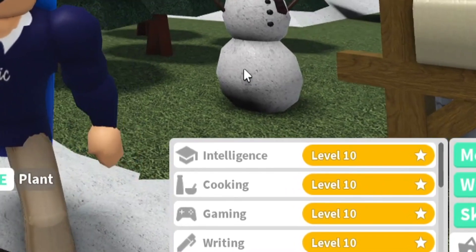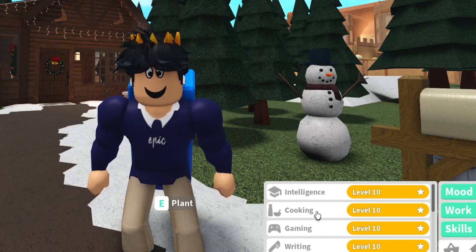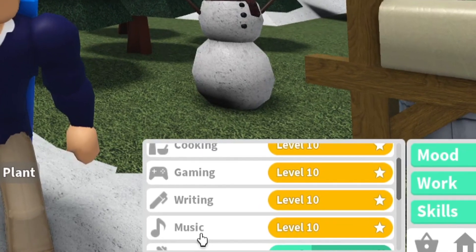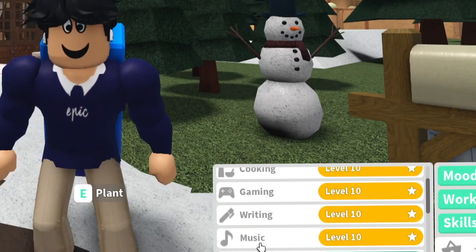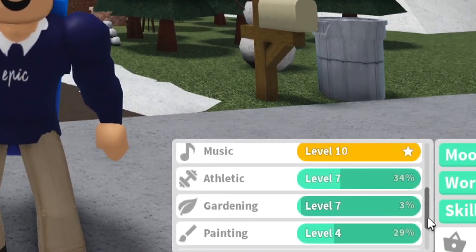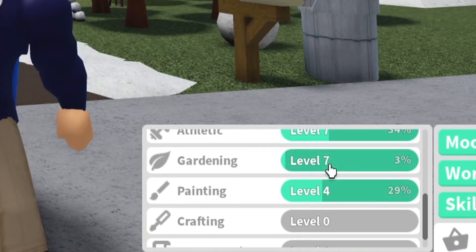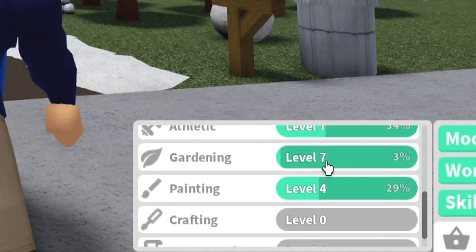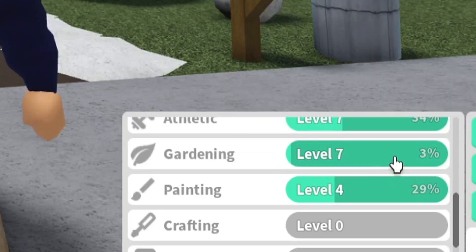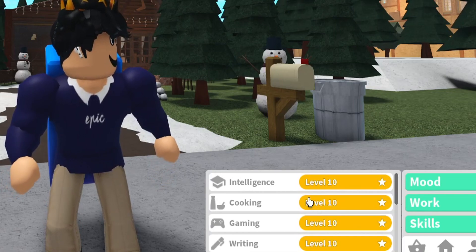Some of the skills do provide benefits while others are kind of useless, but it's nice to look at them being max level. Cooking will allow you to make more advanced meals and recipes - cooking is something you should max up right away. Music will give you more types of options to play, though they changed it to be randomized. Gardening is also another skill that gives you a benefit, such as more plants and decoration slash furniture you can unlock through gardening. Other than that, the other skills are not really too beneficial.